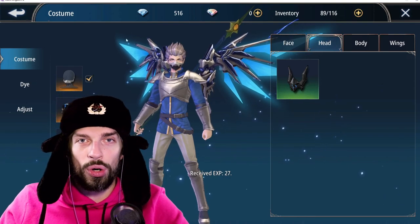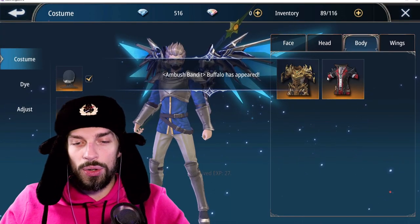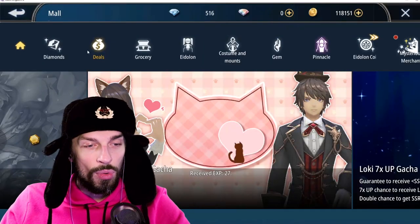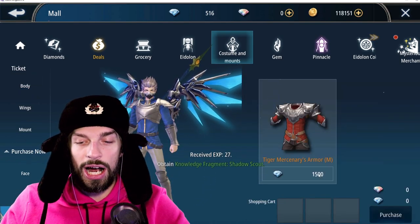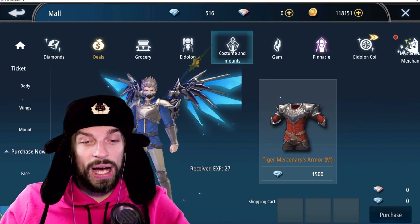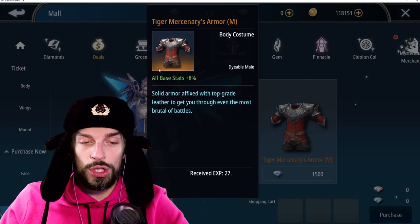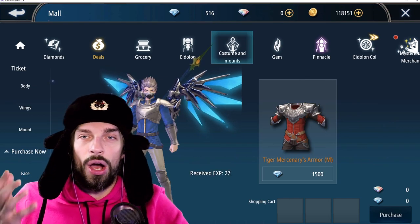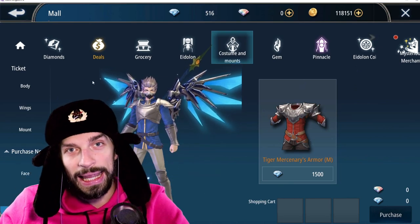At my level, four percent equals about 734 EP — not that much, but it adds up, and the higher your base stats the higher the bonus will be. You can get that bonus from the mask, head, and chest piece. The chest is interesting: you can buy it for 1,500 diamonds in the mall under costume amounts — the tiger mercenary armor gives eight percent bonus stats, which is almost 1.5k EP. All costumes have the same stats: chest gives eight percent, head and mask give four percent each. I'd rather use those diamonds for something else.